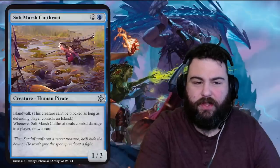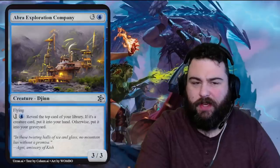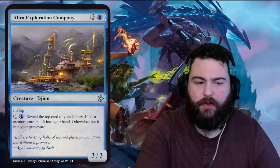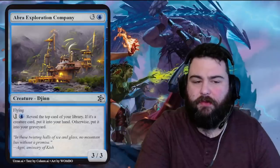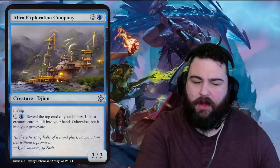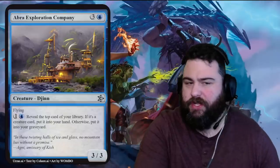Next is Abra Exploration Company — one blue three generic for a djinn. Doesn't really look like a djinn, maybe a shapeshifter djinn that takes the form of a boat company. It's a three-three flyer. You can tap one blue one generic to reveal the top card of your library — if it's a creature card, put it into your hand; otherwise put it into your graveyard. Three-three flying for four is not terrible, and the ability doesn't cost it to tap. You could pair this with flashback or graveyard interactions — not bad in the right deck.